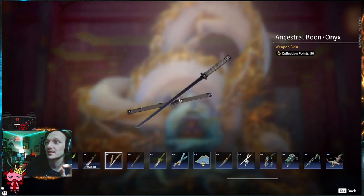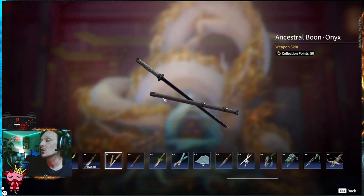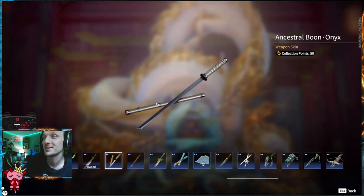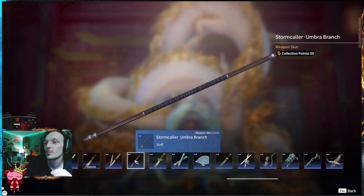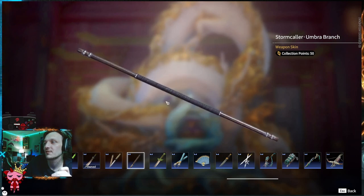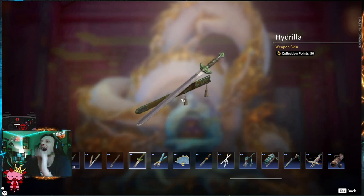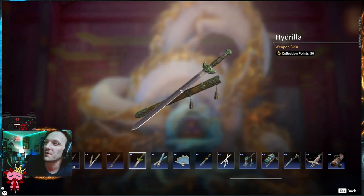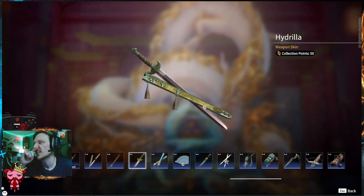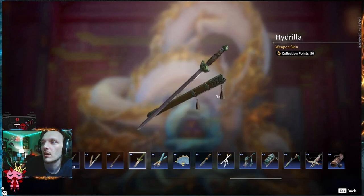Next, the Ancestral Boon Onyx — this is a hang sword. If you don't already have a bunch of hang sword skins, the newest weapon released in Arraka, you can come over to the Brocade Treasure and potentially pull another one. This is a brown one — if you've got some of these outfits too, you're going to want this to match up. It looks good. Storm Collar Umbra Branch — this is a staff skin, a brown skin with some black wrapping. Very, very clean. Hydrilla — it's green, y'all know that's one of my favorite colors. Kind of has a yellowish, almost metallic tint in the middle on the hilt. Leaf patterns up top, and you've got a green handle on the blade.